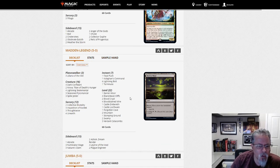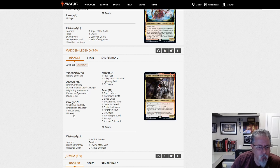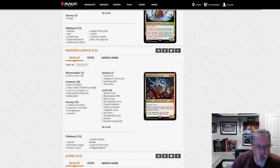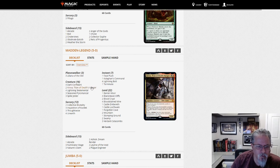Madden Legend with a Black-Red Unearth deck. I was thrown when I saw Spike Jester — not something I'd normally seen in this list — but if you want your haste threats, you've got Skeletal Swarmer, Spike Jester, and Unearth to get them all back. Bobs and Kroxas. Black-Red Unearth — kind of a new archetype that people have been messing with, particularly since Kroxa came out.